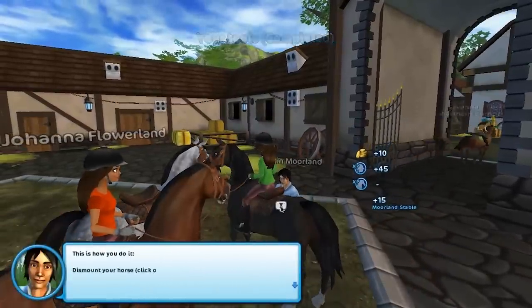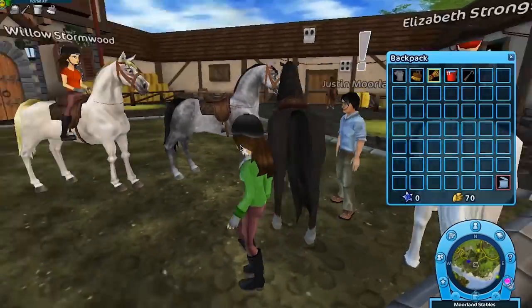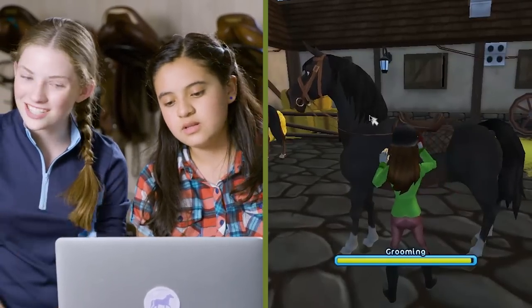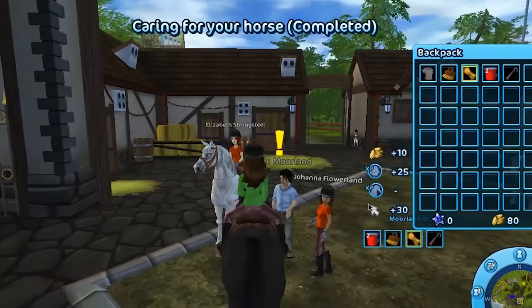We got grooming. This is how you do it. Dismount your horse, open your backpack, click on one thing at a time, drag it to your horse and drop it. It's another quest. We're dismounting right now. First, give him some water. Horses are gathering — they're everywhere. We got hoof pick. Lastly, we're going to brush Moonchild. Conditions are fulfilled. I'd say that's pretty successful. We've completed two quests and we've groomed our horse.